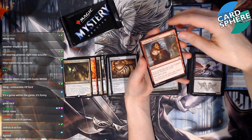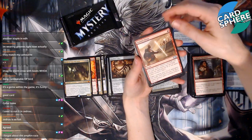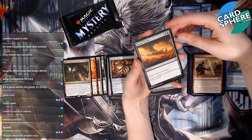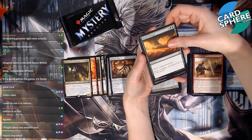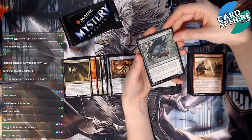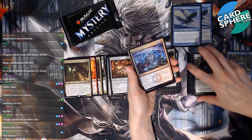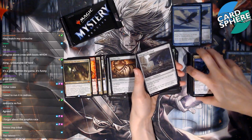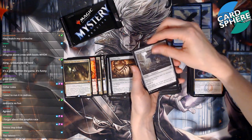Cathartic Reunion — whoa! Crowd's Favor. Desert Twister: destroy target permanent for four green green — kind of expensive, but I guess it can destroy anything. Territorial Baloth — looks mean. Hypothesis — seen that one recently. Whisper Silk Cloak: can't be blocked and has shroud — oh, that's pretty nice, kind of like the boots sort of.